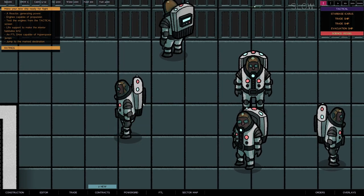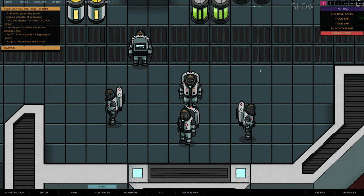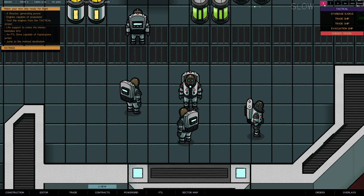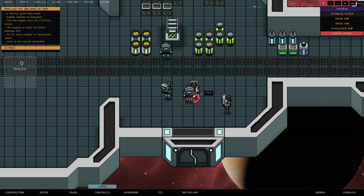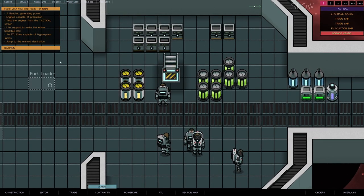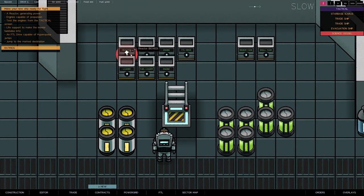The cool thing about this is at the moment these crew members have all got spacesuits on because there's no oxygen yet. All this stuff is what we need to build the ship up, and it's all labeled so we know what to do. You can pause — or at least slow it down — while we work through the build list.